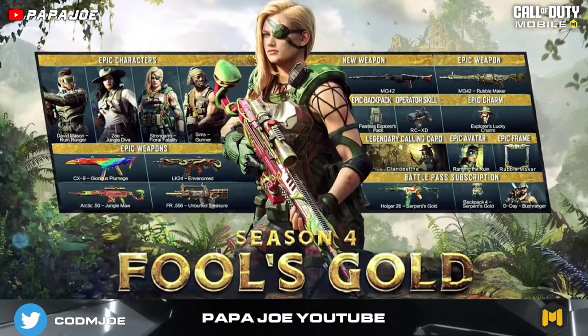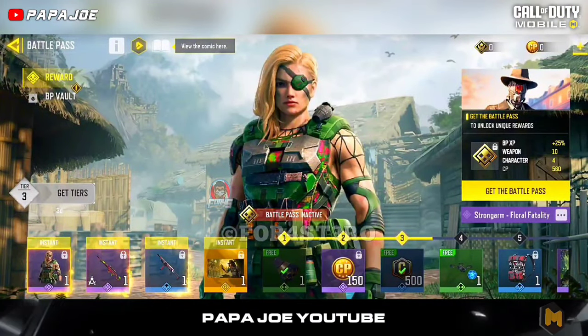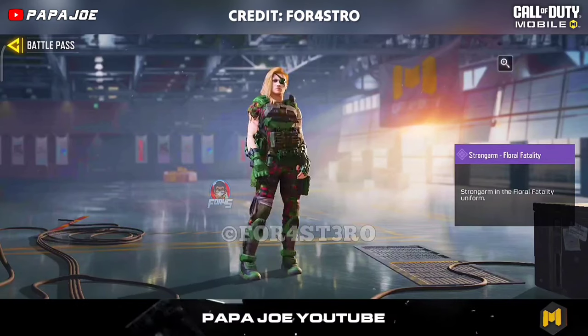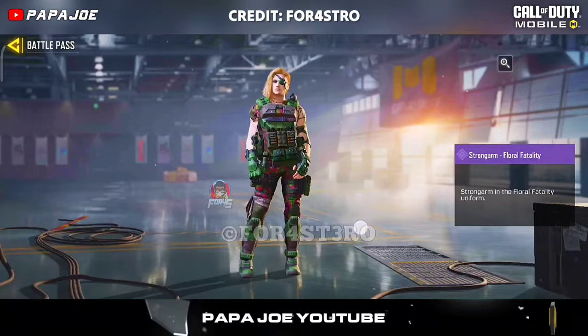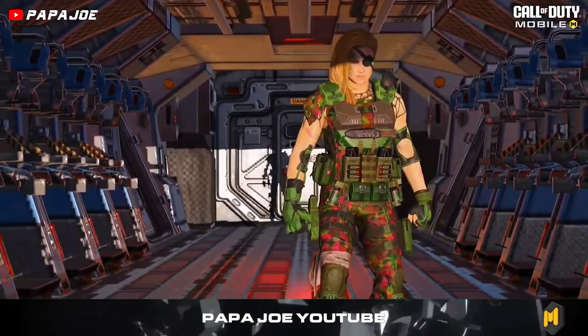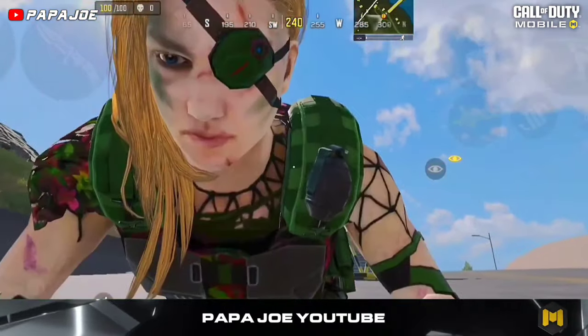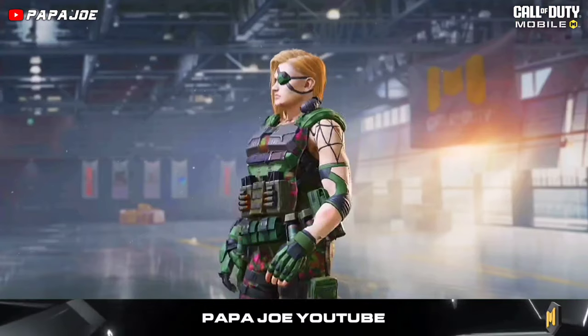We start with the first rewards on tier 1 in the new Season 4 Fools Gold battle pass. We will get this brand new Strongarm character skin in the Floral Fatality uniform on tier 1 after purchasing the BP. In my opinion a good character, which I will definitely not use.